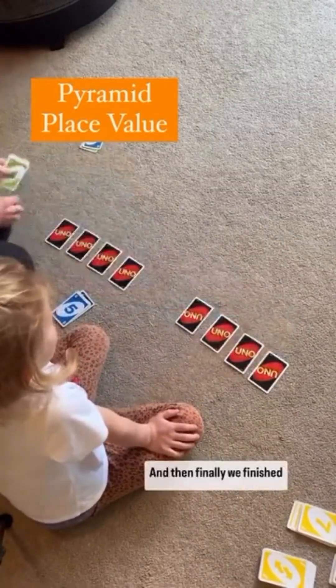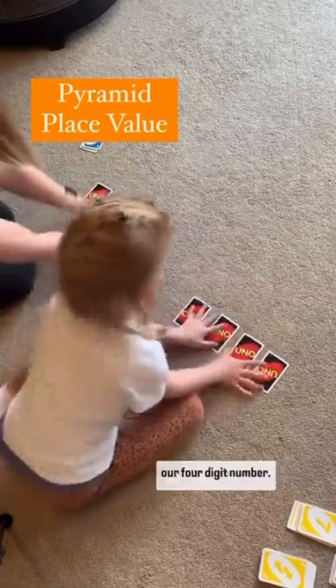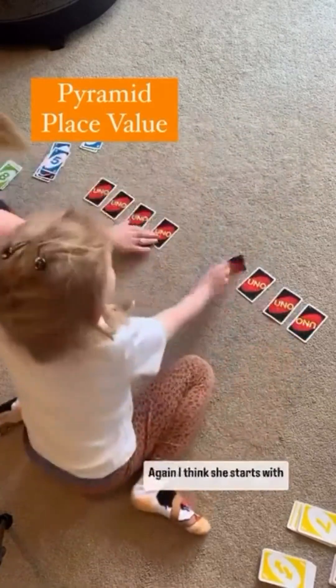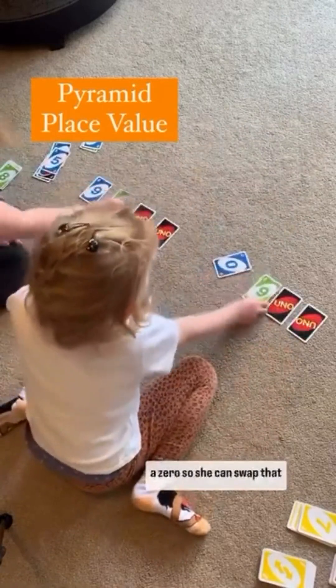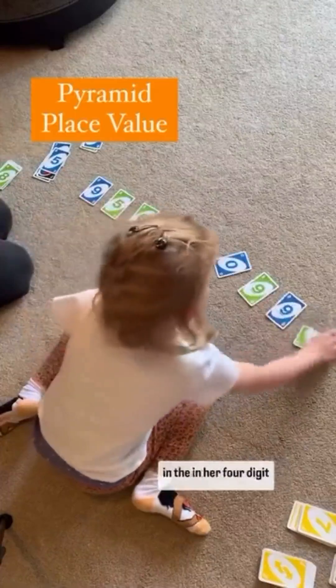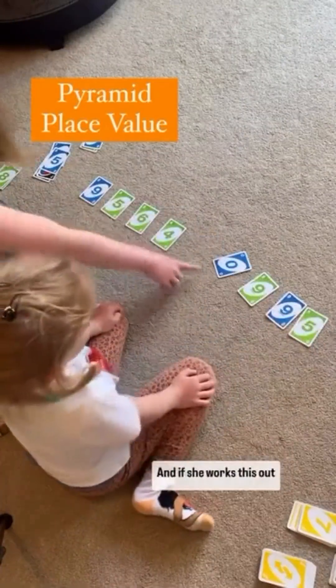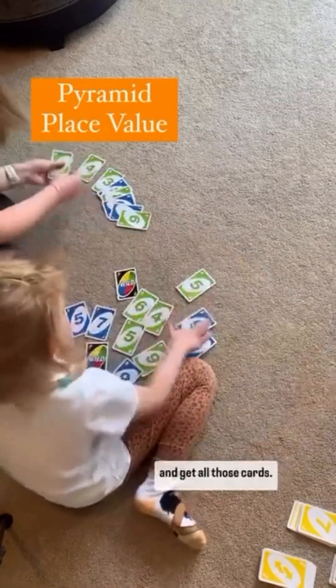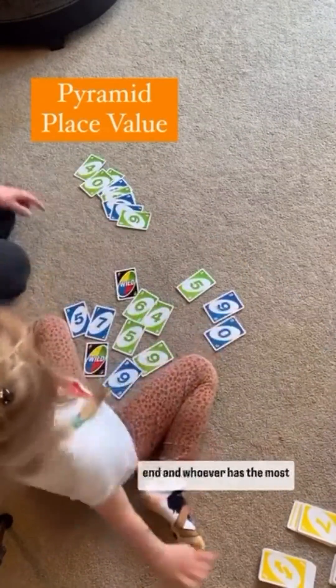And then finally we finished off with level four, which is our four digit number. Turn them over at the same time. Again I think she starts with a zero, so she can swap that to any of the other columns in her four digit number. And if she works this out properly she could beat me and get all those cards. Count your cards up at the end and whoever has the most wins the game.